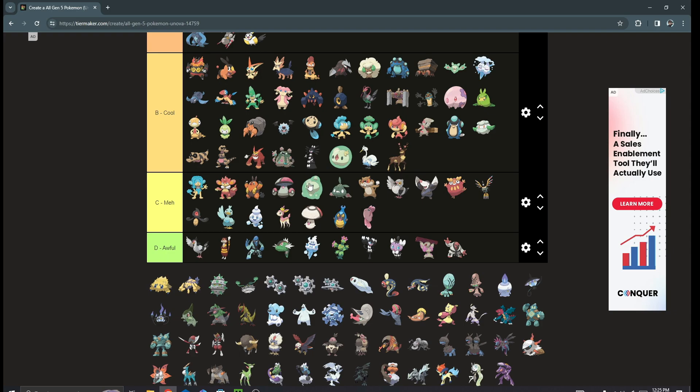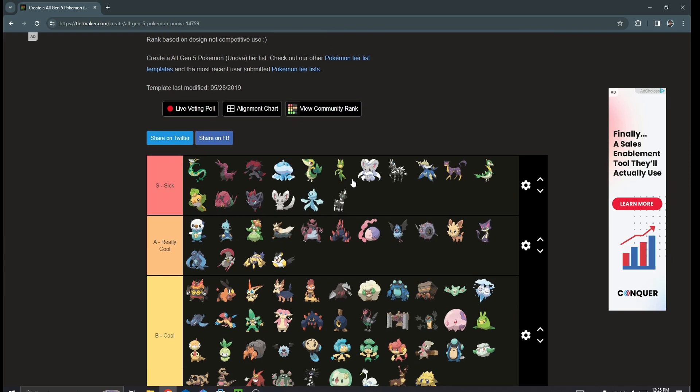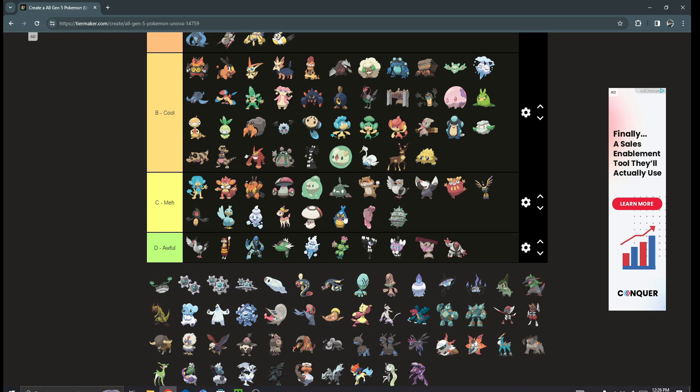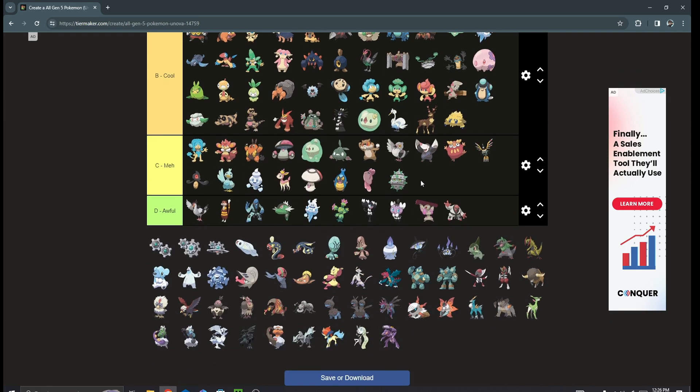Joltik is cute — it's an interesting Pokémon. Galvantula is really cool though. I feel like Gen 5 had the best introduction for bug types — we got some really good ones like Scolipede, Leavanny, Escavalier, and Galvantula. Ferroseed I don't really care for; Ferrothorn is like a cool design but I have nightmares about it competitively — stop being so bulky and stally, it makes me so mad.